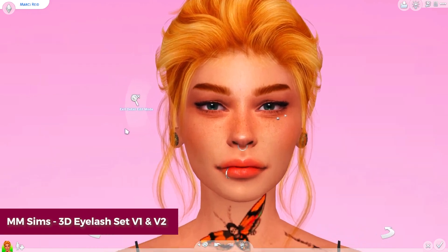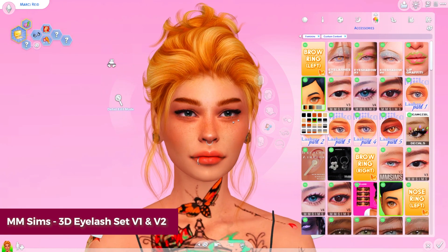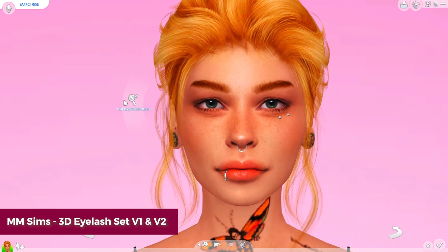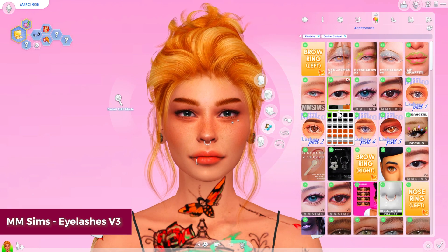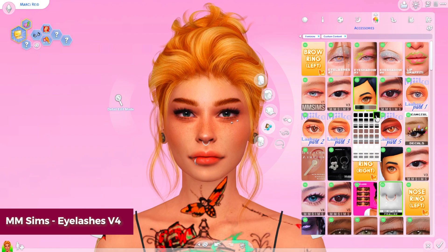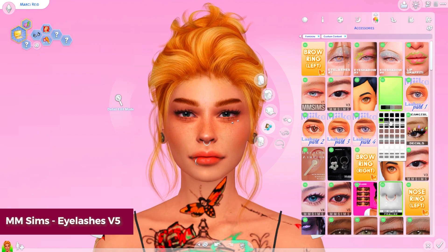First, we're going to talk about MM Sims. They are my absolute favorite for CC eyelashes and that's mostly because they have a lot of sets that are really natural looking. So if you want some for your Sims for like their sleepwear or athletic wear where it doesn't look like they put on a lot of mascara, they have some really nice, very natural looking ones that just kind of add some fine details, mostly to the lower lid. And then some of them have a little more flair on the upper lid. They have a good variety, so you can get your Sims more glammed up with something like version 4, or you can go for something a little more subtle.